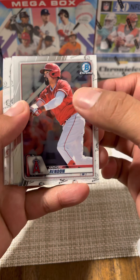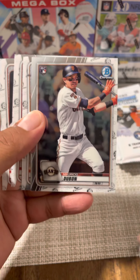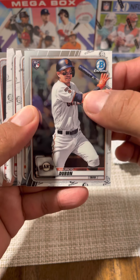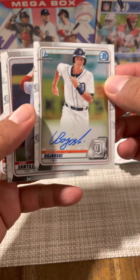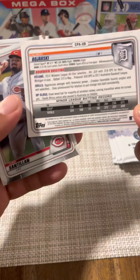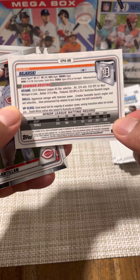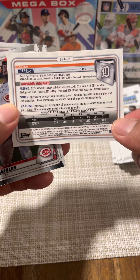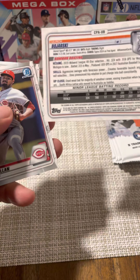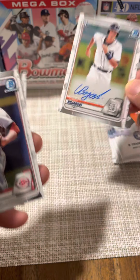Second pack: Tony Rendon, no color in this one. Marcio Dubon — and there's our second auto! Ulric Bojarski auto. He's a little bit older, born in '98, batting around .256, but he is a hitter so that's always a good thing. There's our second auto of the box.